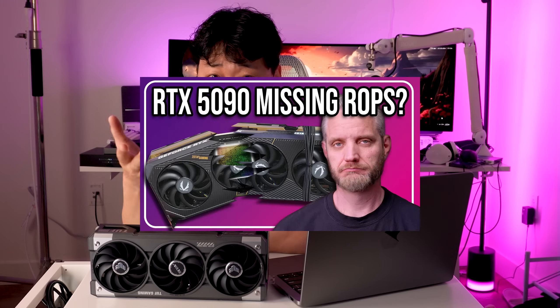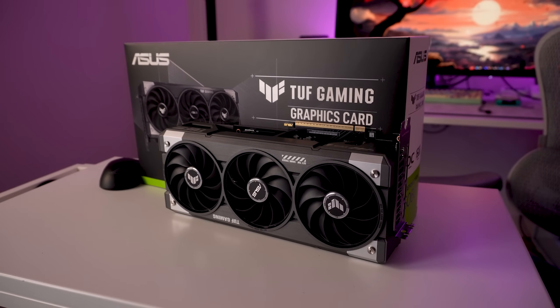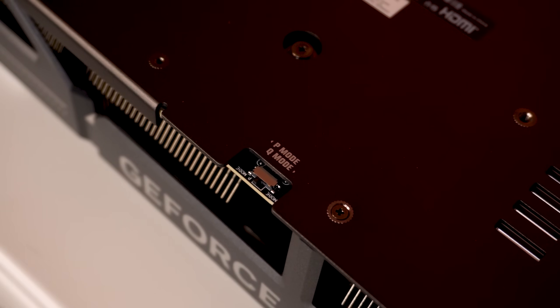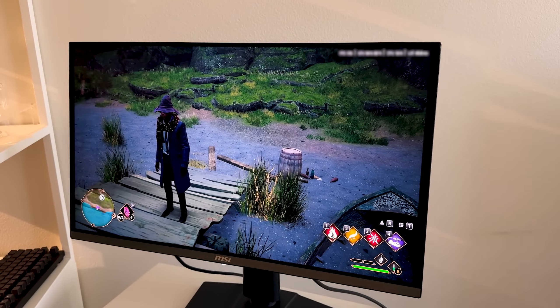The 50 series launch has not been very smooth — from disappointing performance to missing ROPs — but this right here is the best 50 series card that Nvidia probably launched this year. This is the new RTX 5060 Ti 16 gigabyte, and that VRAM capacity is very important. The 8 gigabyte version is also out, so I don't want you to mix them up. Everything was tested with performance mode toggled on, paired with the 9800 X3D and 32 gigabytes of DDR5 RAM.